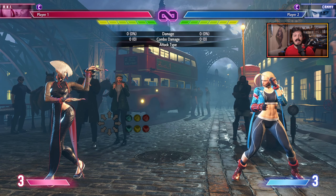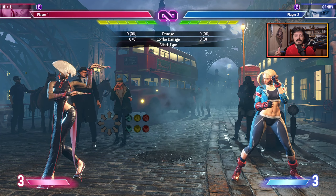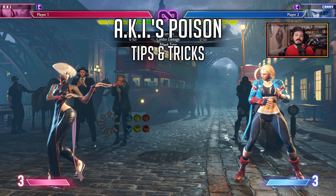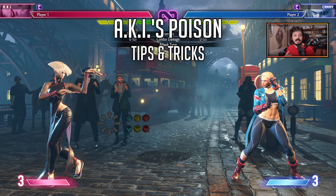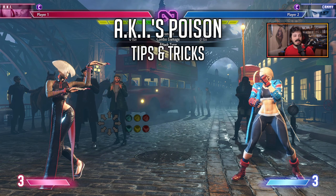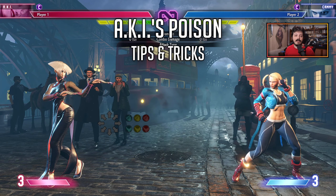Hey, what's up everyone, it's Mir, and I'm back with another video. The newest character for Street Fighter 6 just dropped, which is Aki, and as you may know she has a unique mechanic which is her poison. I figured I'd make a short video discussing what it does, how to best use it if you're playing Aki, as well as some ways to counter it if you are playing against her. So let's get straight into it.